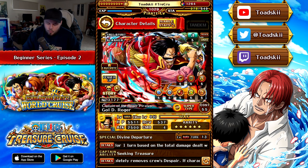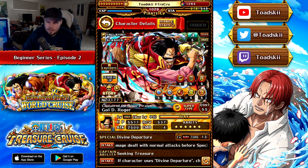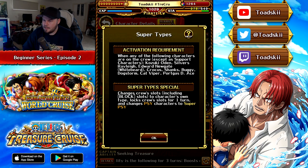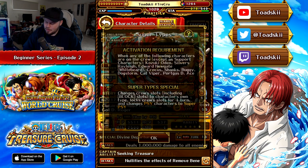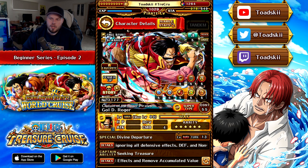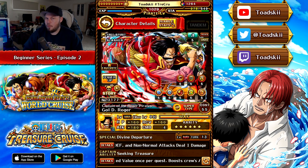Above his character title where it says Goldie Roger, Captain of the Roger Pirates, on the right-hand side it says Super Type. This is only unique to certain characters, and it's quite important because in order to activate these effects you've got certain requirements to meet. For Goldie Roger, you need to have very specific characters on your crew in order to launch his Super Type special during the adventure. So make sure you read what the Super Type does to ensure you correctly build your team. If you've just started through the World Cruise Celebration and re-rolled for Goldie Roger, this is important to note.